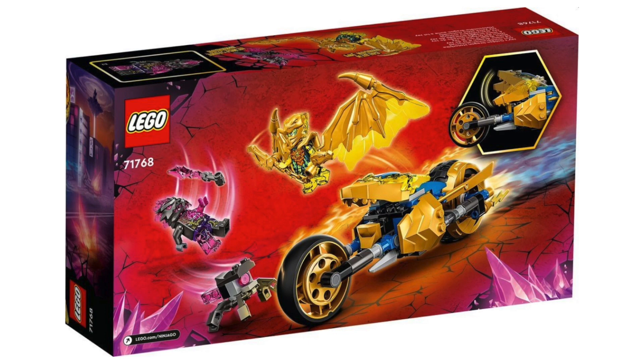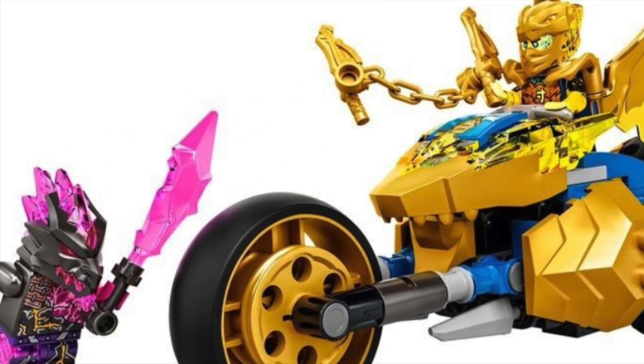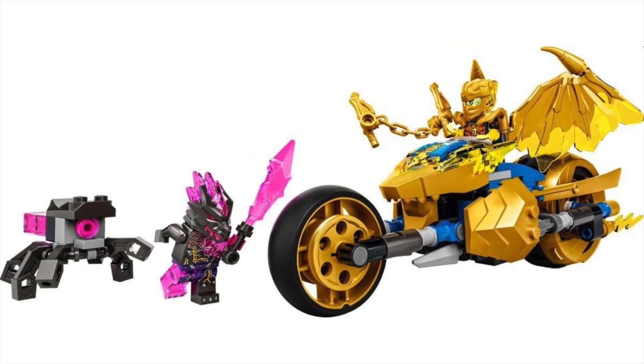The minifigures are the real highlight here. First of all, the Crystal Samurai looks nothing like I thought — there are no conical hats or katanas; these guys look like full-on scary dinosaurs, which is very interesting. And then Jay — look at those transparent arms and the golden wings. I can't wait to see how these are animated in the show. This set is going to be $20, which looks just about right.